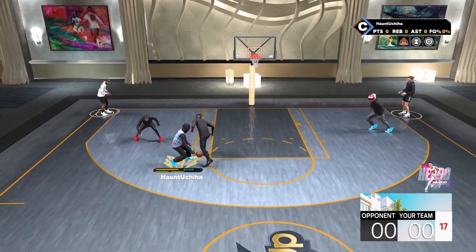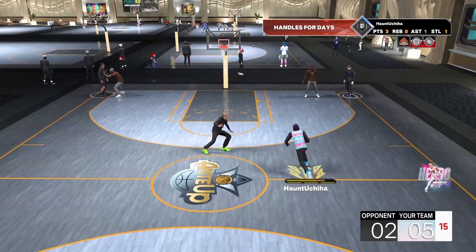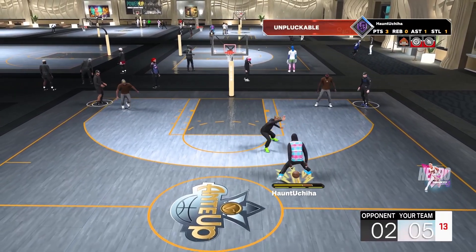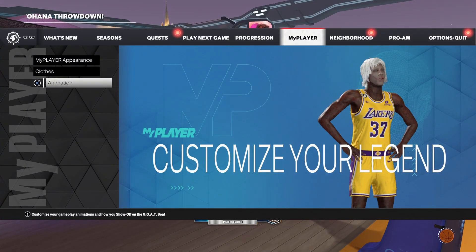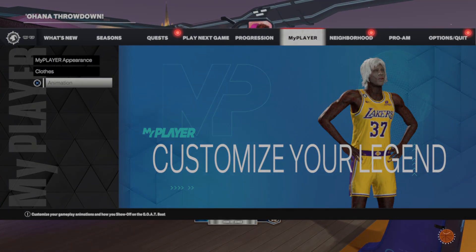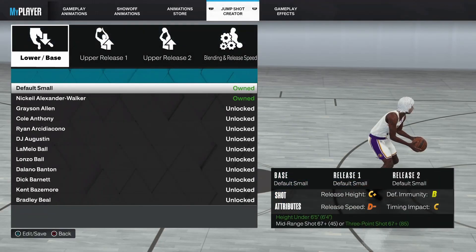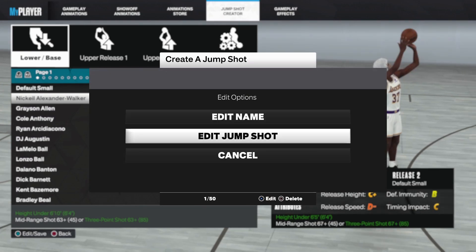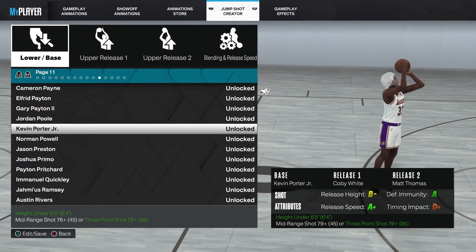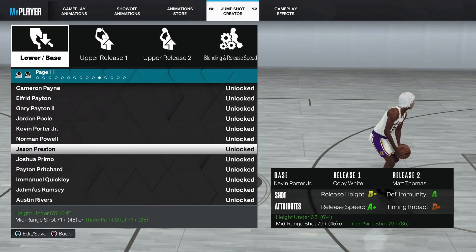That's how you do the animation glitch and get small guard animations on a tall build. Now the next thing I'm going to teach you is the jump shot release glitch. This glitch is usable — it's not the absolute best, but it is what it is. Basically what it does is let you equip jump shot releases that have a higher three-point rating requirement than your build has.